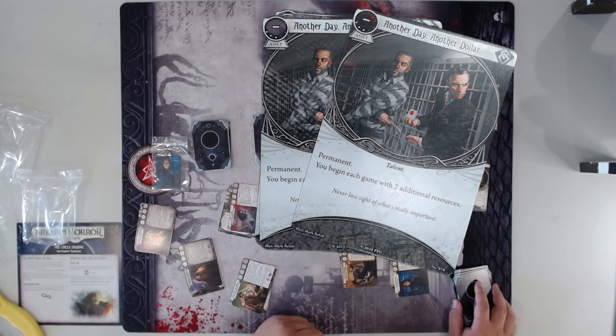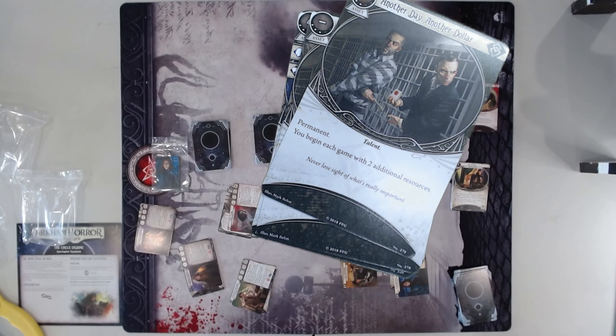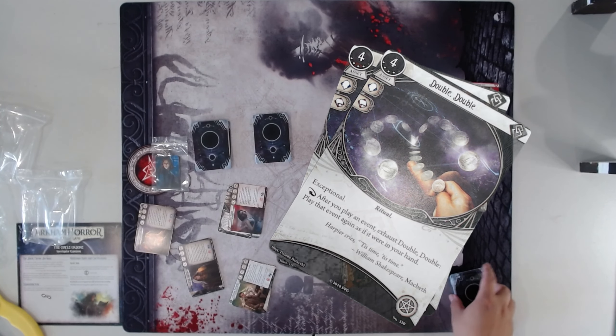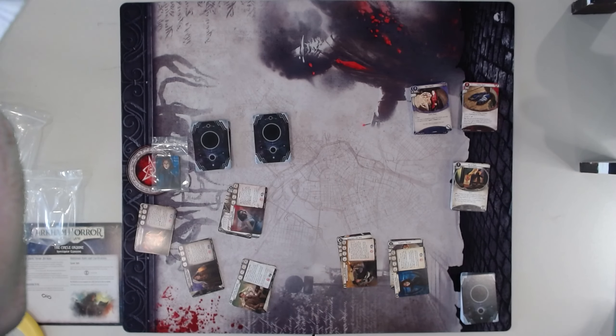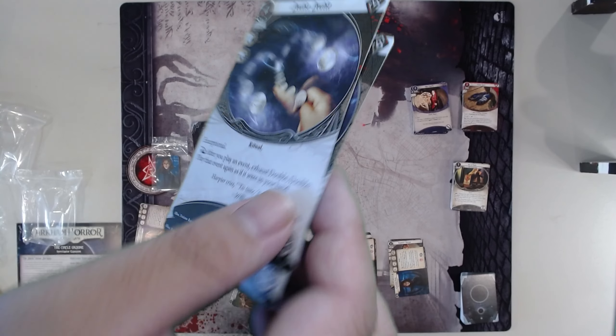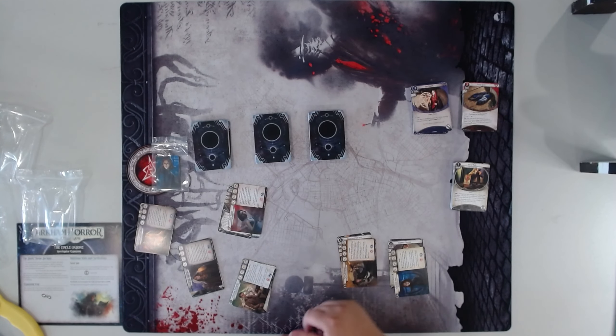Another Day Another Dollar — this card is very, very cool. If you have both of them you start with nine resources — that seems like a good time. And finally, Double Double — toil and trouble. So they actually haven't done this before in The Circle Undone because this is an exceptional card and there are two copies of them. Obviously it's very expensive, but when you can pull off Double Double plays it feels awesome — playing two copies of the same event is freaking awesome especially when they're huge.